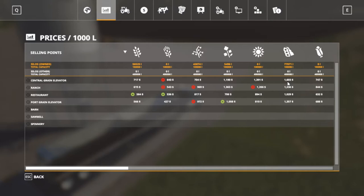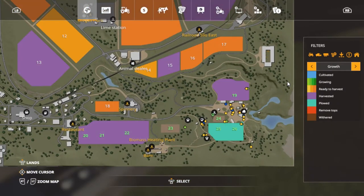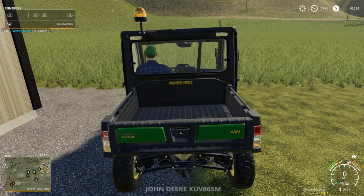Our soybeans are at 77,971, so that's over 77,000 right there if we sell now. I'm just waiting for a great demand. Let's check our fields out and see what we got going on. As you can see, nothing's grown and that one field is plowed. I know our soil has got weeds in the big cut there. Yeah, we do need some lime on that expanded part, but we're going to wait until we get everything expanded.